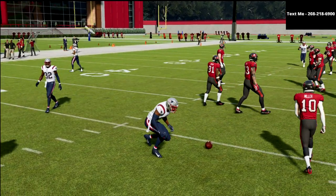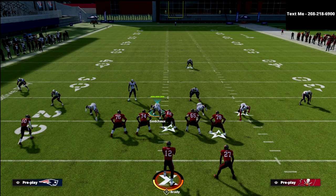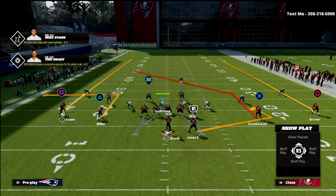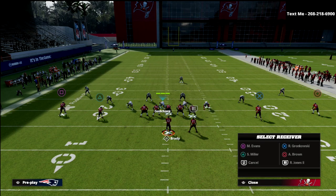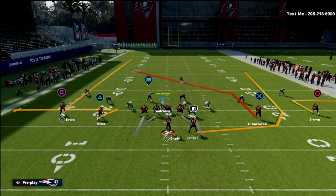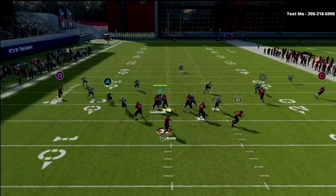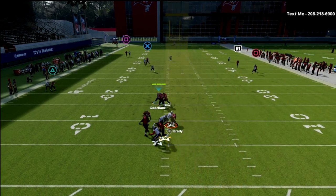With this, we can start stopping some of the best 2x2 concepts in the entire game. Deep attack is one of the best 2x2 concepts in the game — use a whip route and then do something quick with the back. Watch how Cover 3 Match defends it. The match defense plays really, really well.